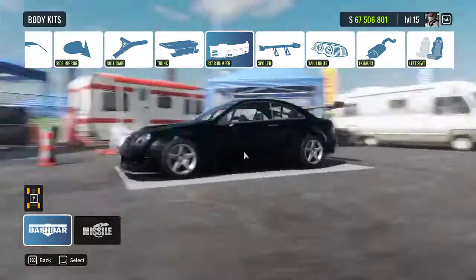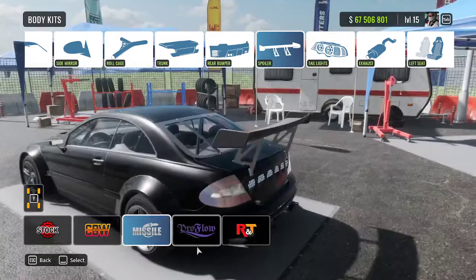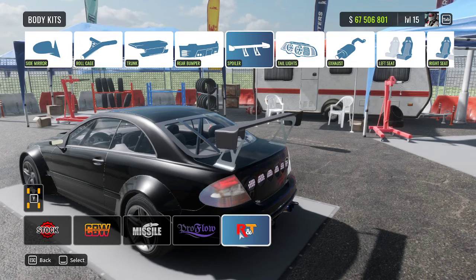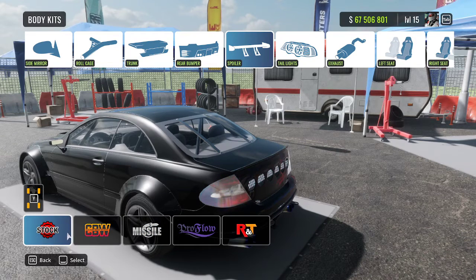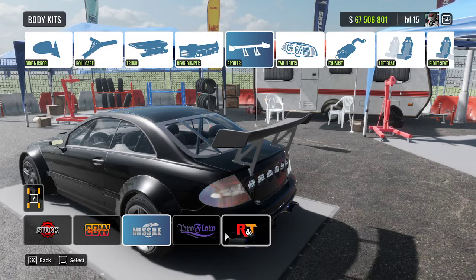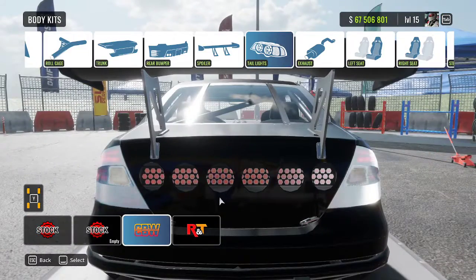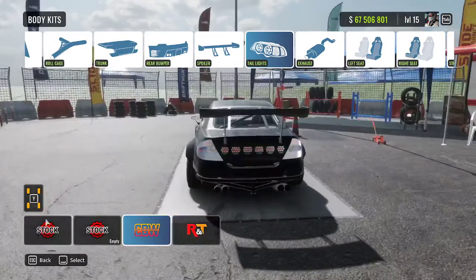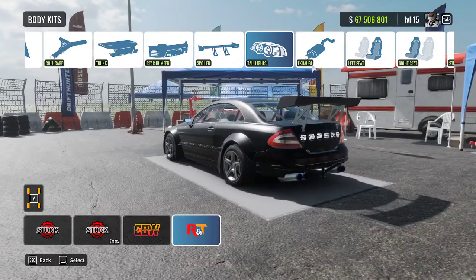For the back, I think I like the bash bar look — we're going to go with bash bar. For the spoiler, we could go pro flow, R&T, missile, CBW, or stock — I think the missile looks the best. For taillights, we've got CBW which changes this little piece to red, which I'm not a fan of. Got to go with those R&Ts.